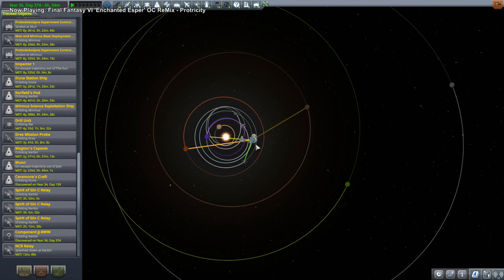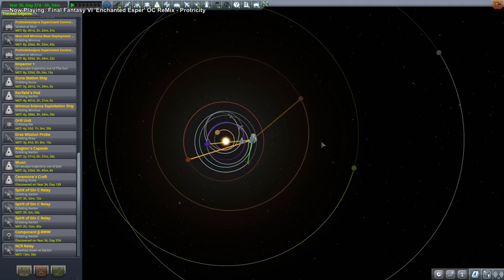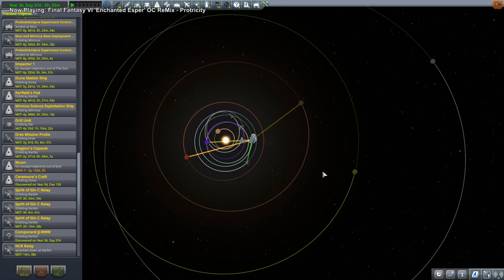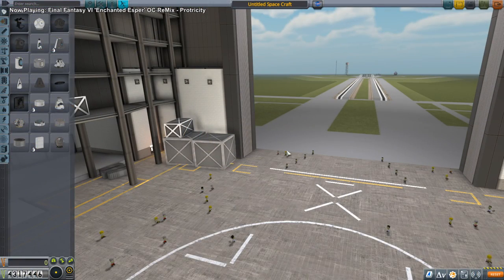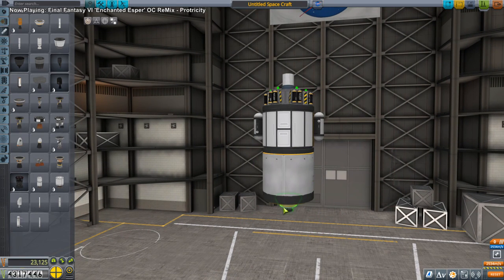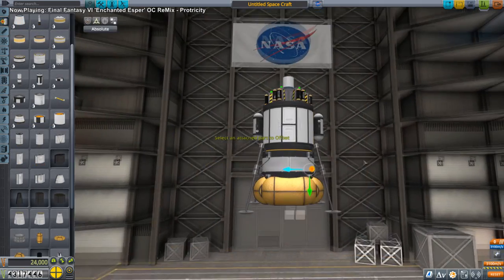The next transfer window coming up — barring Moho — should we bar Moho? Maybe we shouldn't bar Moho. We have not been to Moho so far, nor are they asking us to go to Moho. The Moho transfer window is about 108 degrees out, but Moho is a pain in the rear end. Then again, we have a nuclear engine — we have the Nerva — we have not used the Nerva yet.